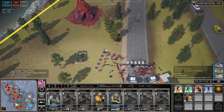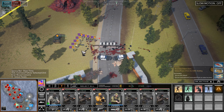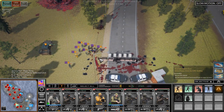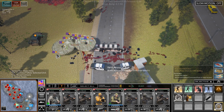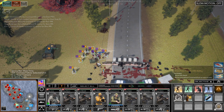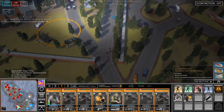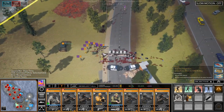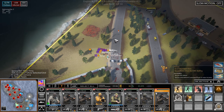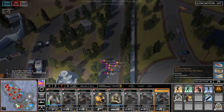Luckily it can't run over our own guys. The .50 cal should be a help. Ammo is out. Let's get another ammo drop. Load up. Okay, that's being destroyed. Let's get down here. Let's reload. Get down here and take this.